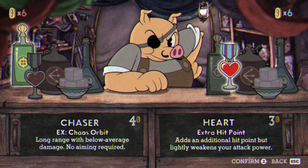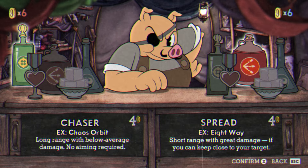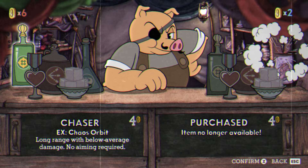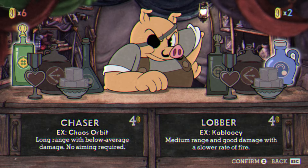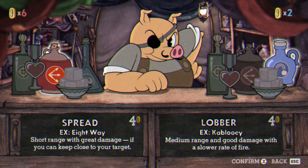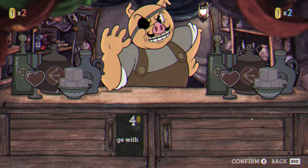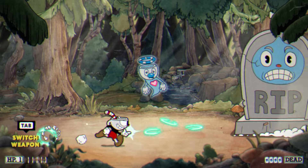On a normal run, I would always get spread bullets for their damage potential. But on this run, I played it safe and got Roundabout to not worry too much about aiming, and Smoke Bomb just in case I would be using dashes later on. And my strategy paid off on the very next level.